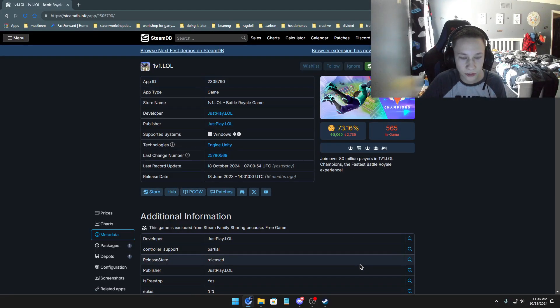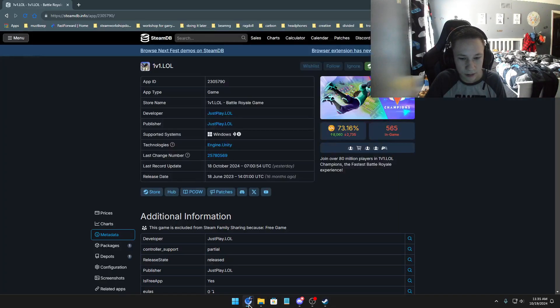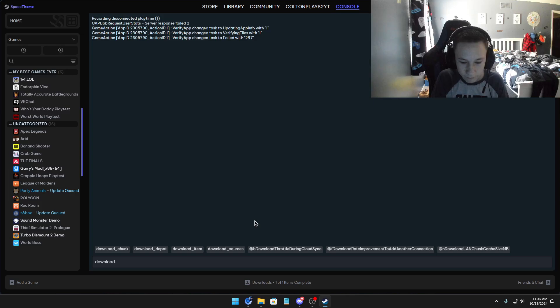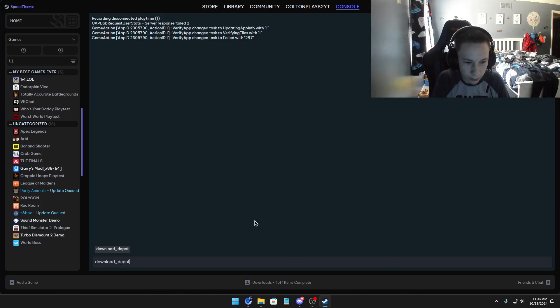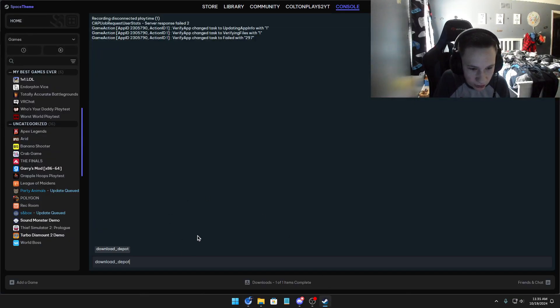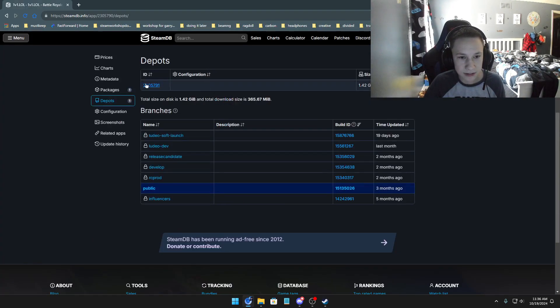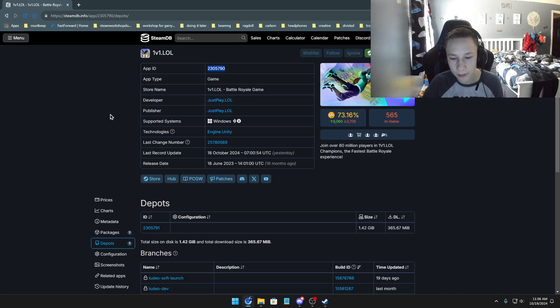Now go back to the Steam console and type in download_depot. Just type in this command - download_depot. Make sure you type it exactly like that. Then copy the App ID from SteamDB, do a space, and paste it. Then go to the depots section and select the version you want. If you're doing another game, make sure it says Windows or similar. For 1v1.LL, just click on the depot number.